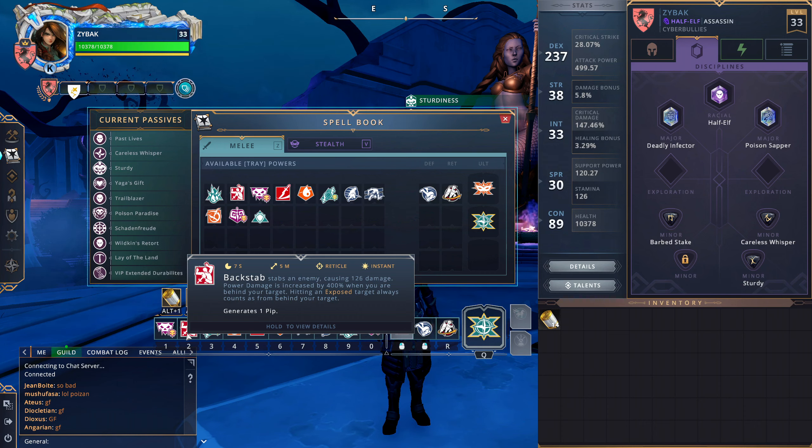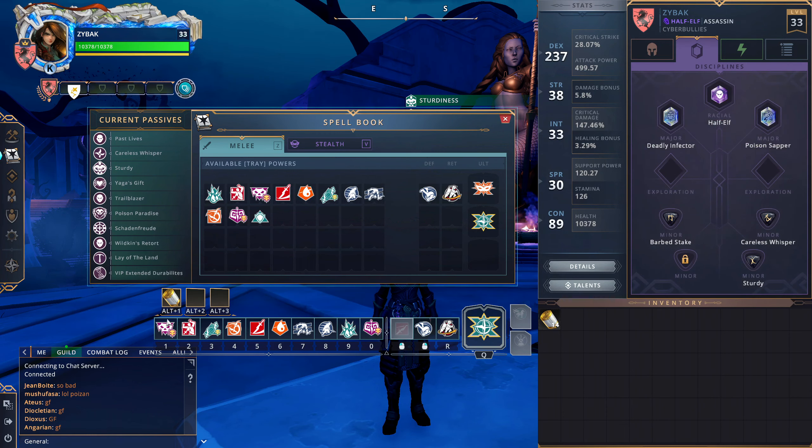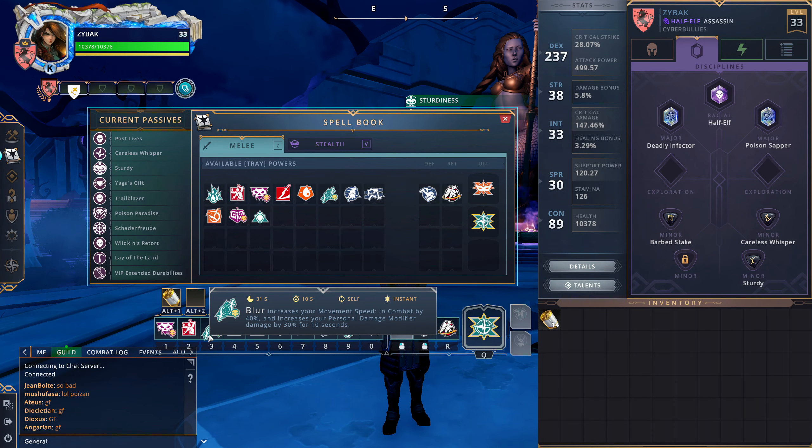My thought process behind Backstab has changed this patch. Last patch I only used it if I didn't have the Backstab barrier up — that's not the case anymore. I'm running a much more aggressive build. With the Exposed change, if your target is Exposed, Backstab will always do from-behind damage and hits pretty hard. Now that I have life steal and I'm stacking Dexterity with more offensive stats, Backstab hits very hard. If you're overlapping Backstab barriers, you're probably winning anyway — so I've been throwing Backstab on cooldown.